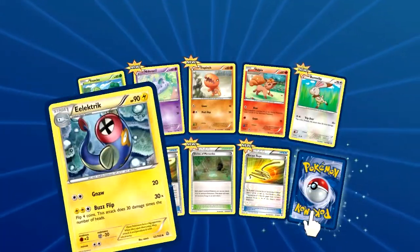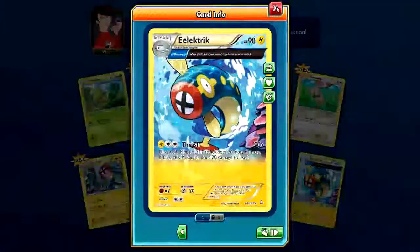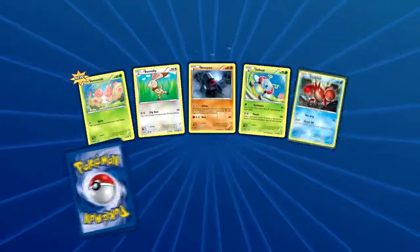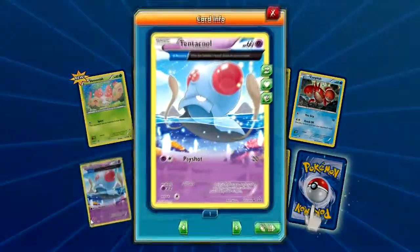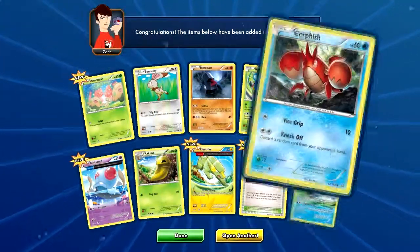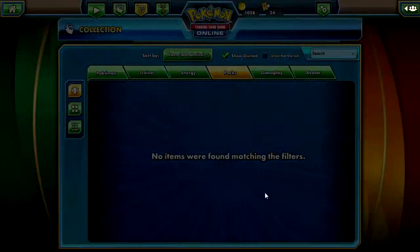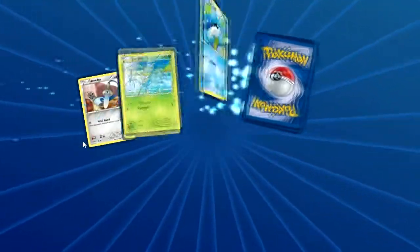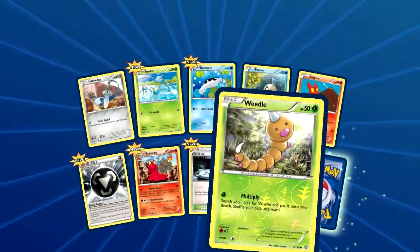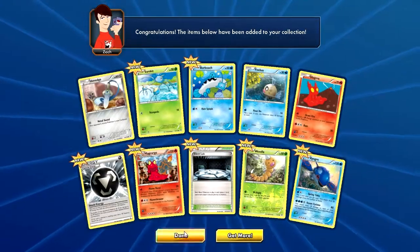Treecko, Nidoran, Trapinch, Wailmer, Bunnelby, Electric Escape Rope, Trina Memories, and an Electivire non-holo with Ancient Trait. Shroomish, Bunnelby, Nosepass, Whismur, Corphish, Tentacool Ancient Trait, Kakuna, Electivire Ancient Trait, Scorched Earth, and Ludicolo Ancient Trait non-holo rare. Last pack of the day — we got Clauncher, Surskit, Barboach, Tropius, Slugma, Shieldon, Energy, Mawile, Silent Lab, Weedle. Reverse and a Kyogre. So we got two Kyogres in this opening from two different sets.